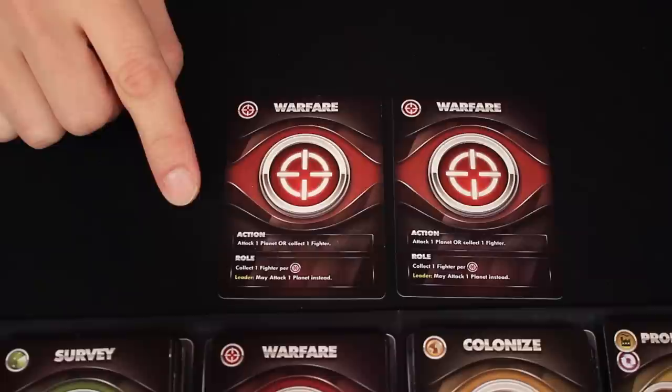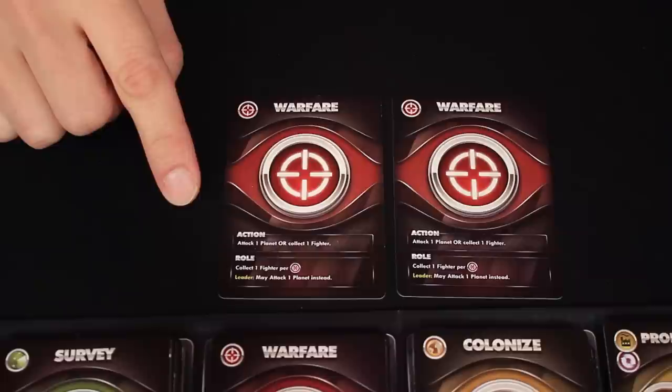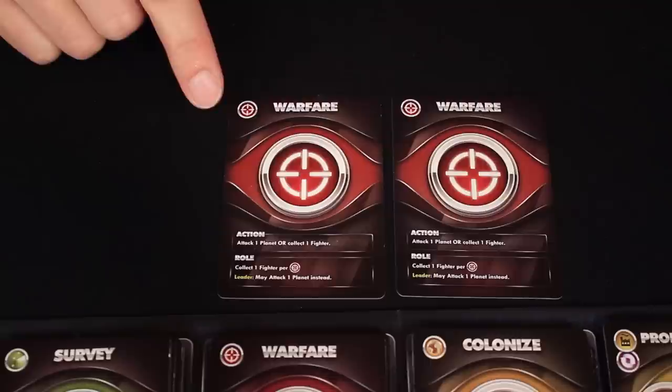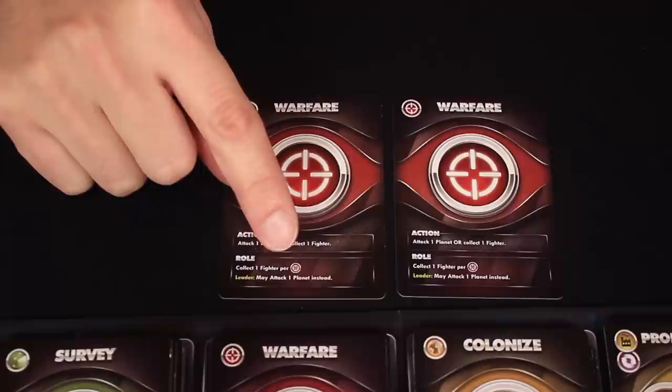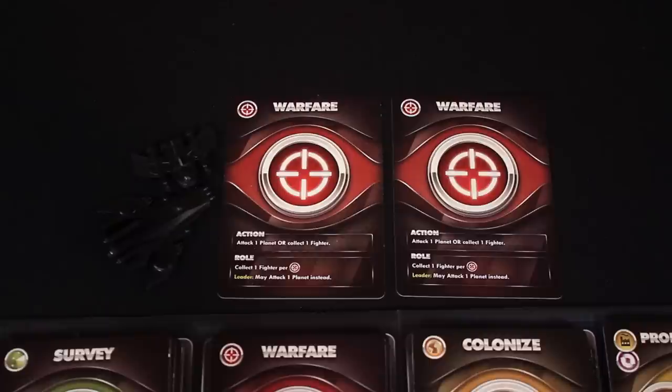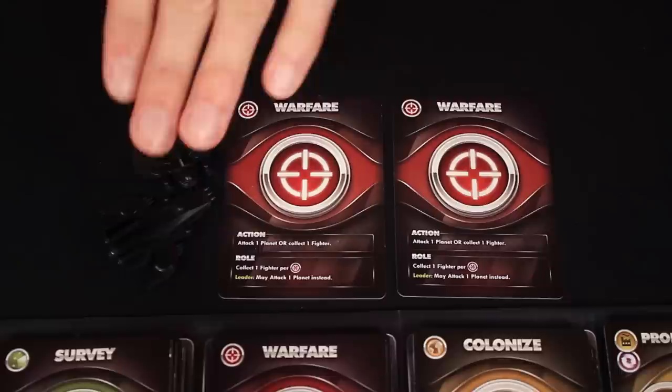Let's use warfare as an example to show how the roll phase works. During my roll phase, I chose a warfare card from the central display, and because I had one warfare card in my hand, I decided to play it. Under roll, it says collect one fighter per warfare symbol played. So there's a warfare symbol on the card I chose as my roll, as well as the one I played from my hand — so I can collect two fighters. I'm going to take two of the plastic fighters and add them to my personal collection. If I had had another warfare card in my hand, I could have played that as well, and that would have allowed me to collect an additional fighter.